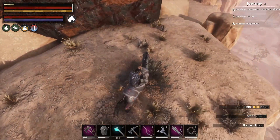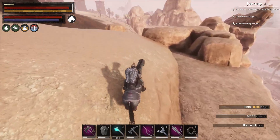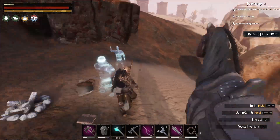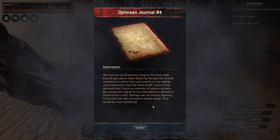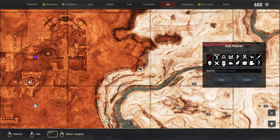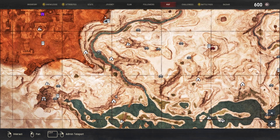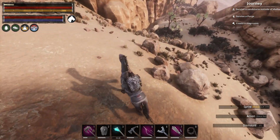We're going to take a little bit of damage — just a little bit though. Oh, here it is. We've set up temporary camp at the Black Walls. Even Braga seems taken aback by the ghostly sounds coming from within the ruins, and he is only slightly more expressive than the stone itself. I have firmly declared that I have no intention of exploring them. My companions sighed at my cowardice but agreed to head further north. Perhaps we can find an opening in the wall that will not lead to certain death. Let's mark that too. Theirs is a pretty linear story — they start out over here, walk over here, come up the bridge, and make their way here.